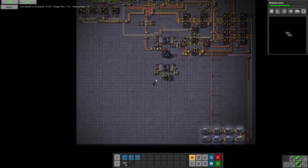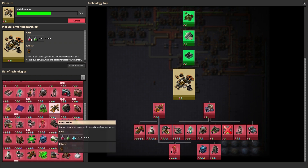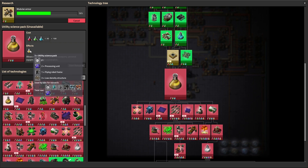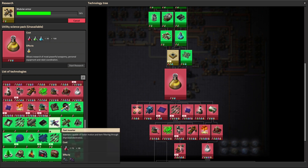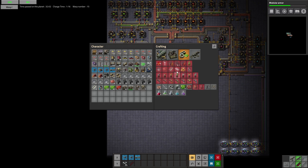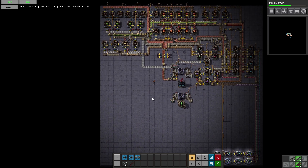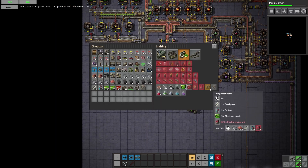We need robot frames for the yellow science, so working on those would not be a bad idea. We also need processing units. How many of those are we going to end up needing — three factories making those? And low density structures — I think we can make those now. Those are actually pretty straightforward: copper, steel, and plastic, all things that we have. So let's go ahead and start working on these.